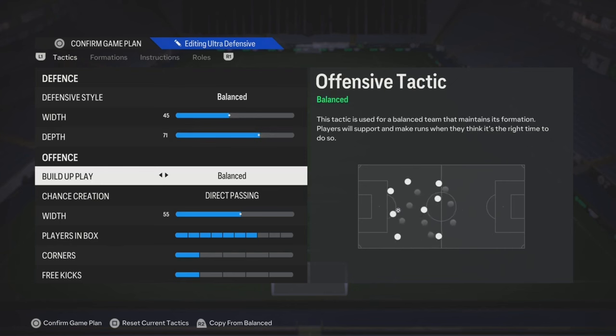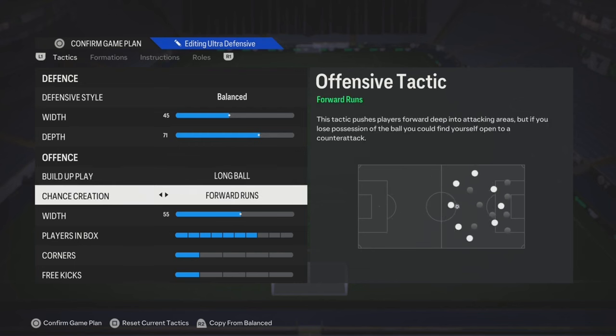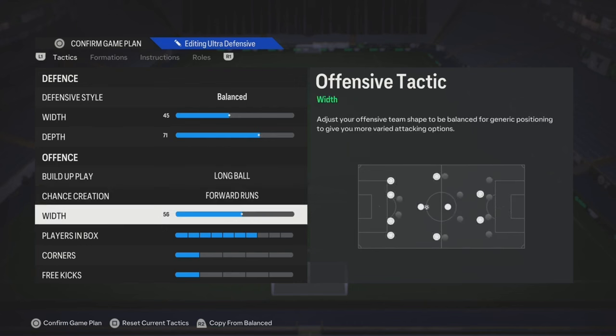Build-up play — it's really on you, but you can start off with long ball. And if anything, you can try either slow build-up or balanced. But try long ball first. Chance creation — try forward runs. I think long ball and forward runs go well with each other, so yeah, try those two.